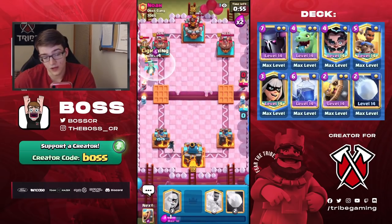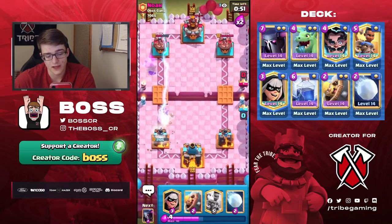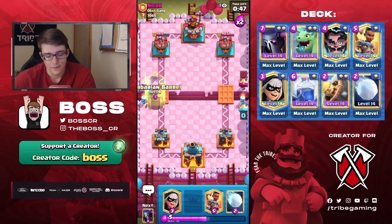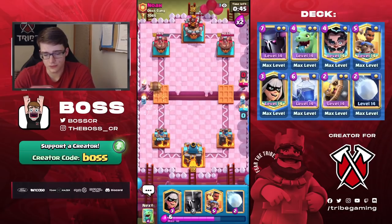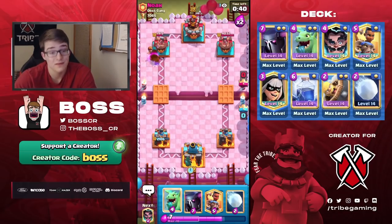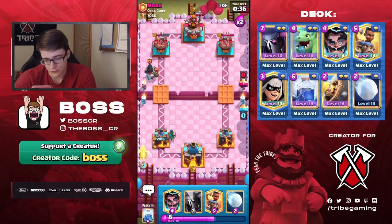I'm gonna do what he did and go for kind of aggressive Lightning, but we're in double Elixir now so I feel like it's more reasonable to do something like that. I'm gonna save the Pekka until he goes in for the Electro Giant. I doubt he's going to do it now though, or anytime soon, because he's gonna try to get me to play my Pekka and use it on something else, which I'm going to avoid doing if at all possible.